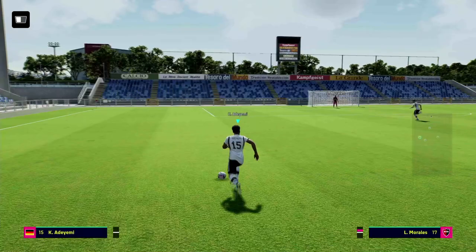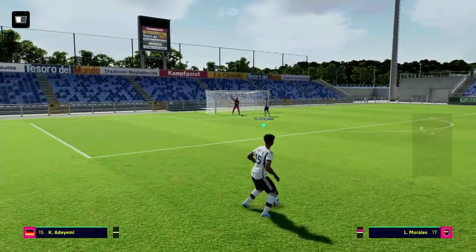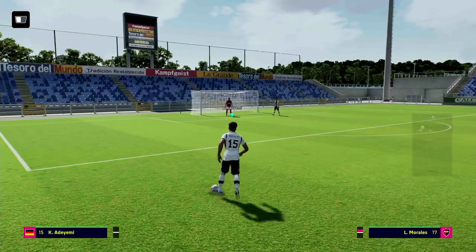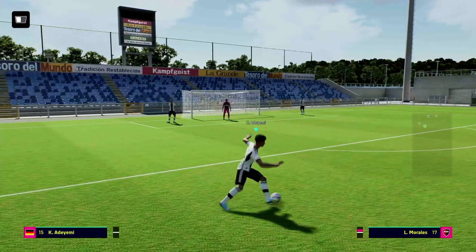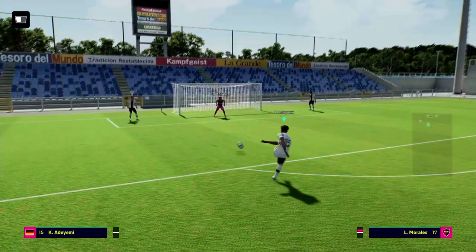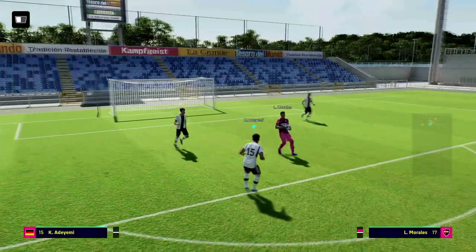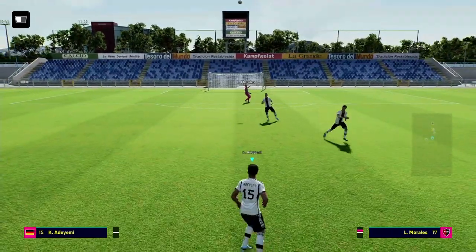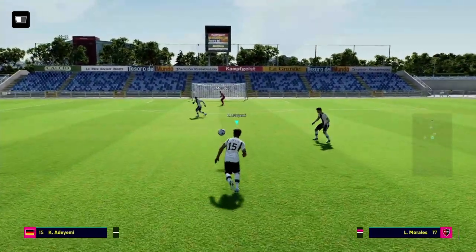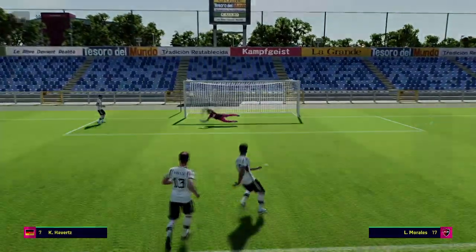As you can see here in trainer mode, I always like to go in and test how a player handles and controls, because some players have ridiculous stats but handle like a truck — whether it's weight, height, motion, dribbling style, stance, or running motion. So that's it for another hidden gem in the series. Let me know if you're enjoying these and let me know if you got this guy. Peace.